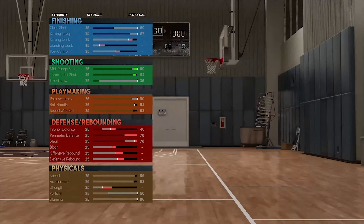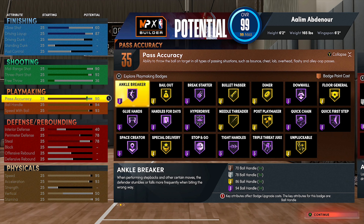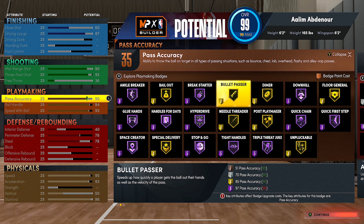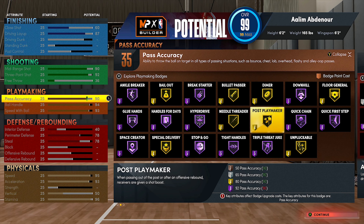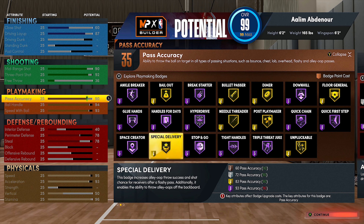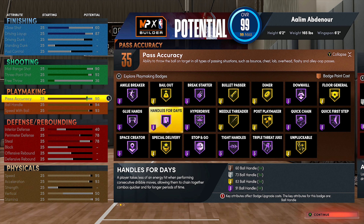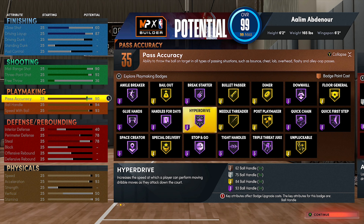With the playmaking, I'm going to recommend Ankle Breaker because everybody loves to have fun and break people. Blue Hands — I would say put that on silver till 2K Labs handles that. Dimer for you bros. Quick Chain is fun, I like Quick Chain. Handles for Days. Space Creator — I feel like Space Creator can mix up good with Chef, that's what my friend was telling me. Space Creator makes good with Chef, so I'm gonna test that out, see what it does, make a video on that one.